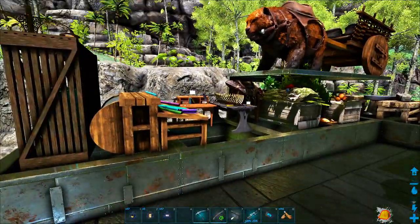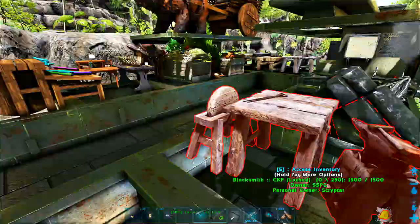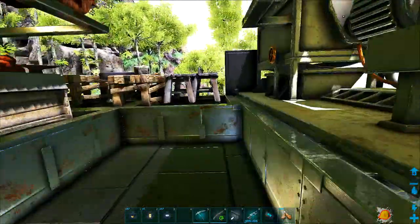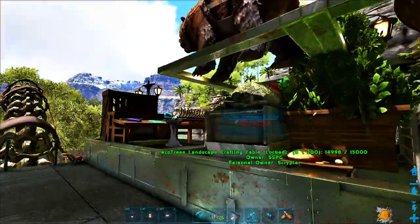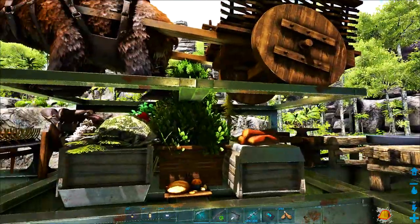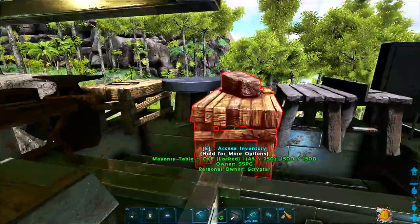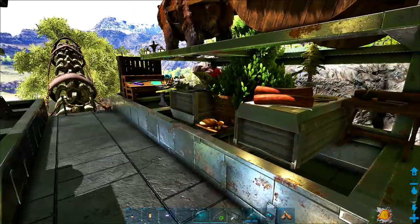So there will be an eco-mort room. There will be a blacksmithing room, so an armory basically. A processing facility where we have this and the fabricator and probably the infuser for the croplots - the tech croplots. There will be a crafting area where we have all of these, the CKF tables, the smithy. And we will also have a vault for the resources.